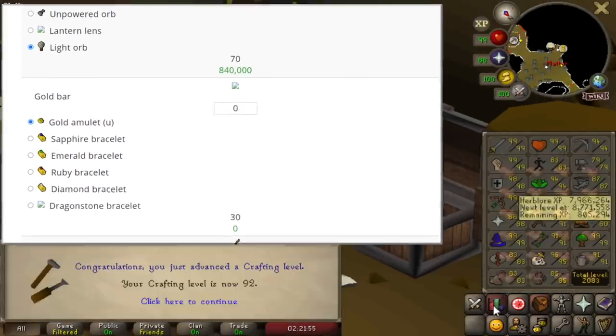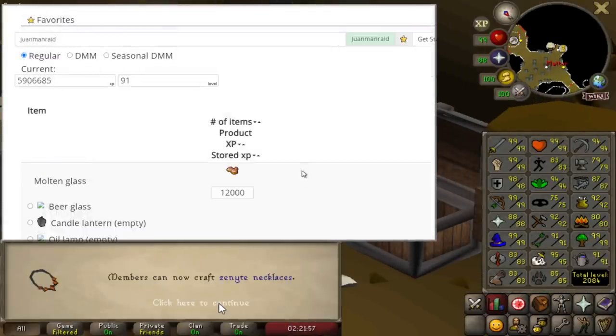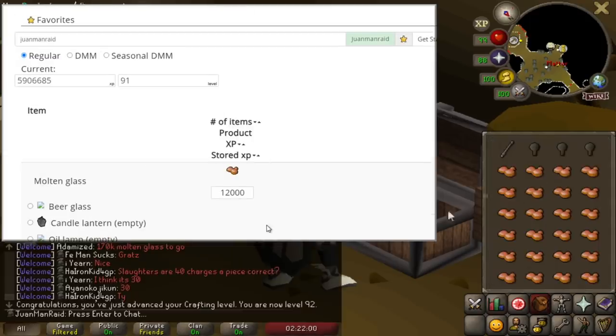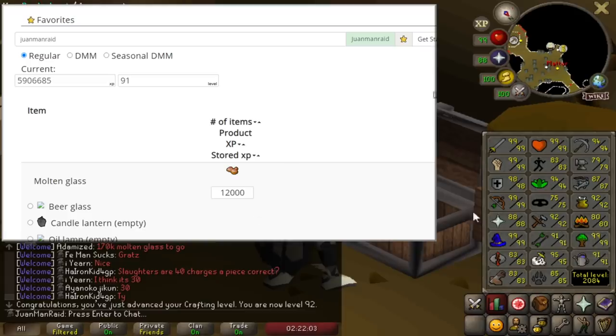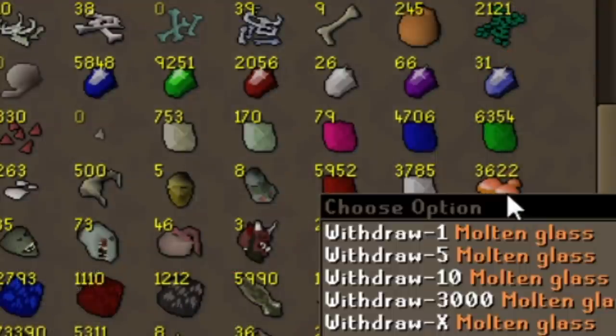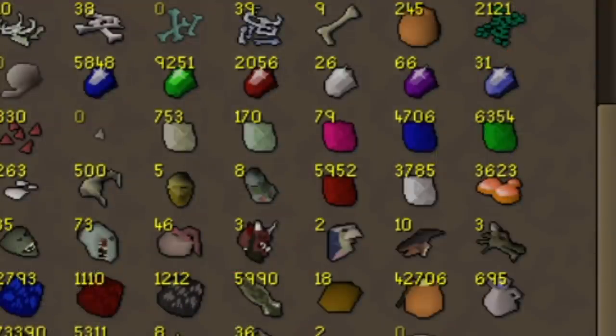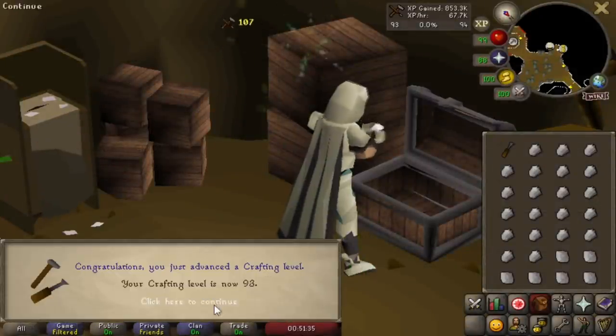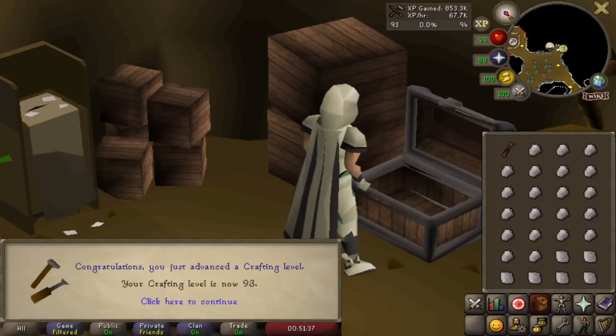I'm on the kaukiswords.com website — really useful for checking how much XP you get on certain items, not sponsored. Checking the XP for crafting based on what I have in my bank. I already put in 12,000 on glass, that's about 840k XP. The total XP is 2.4 million — that's enough to get me to over 93 crafting.